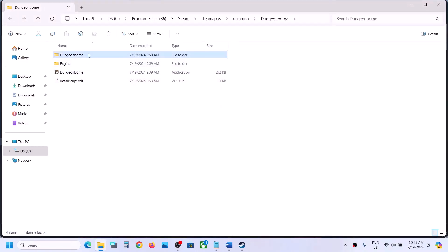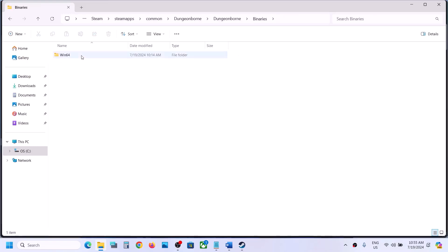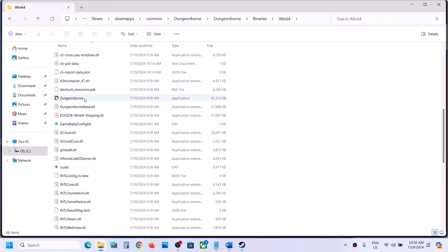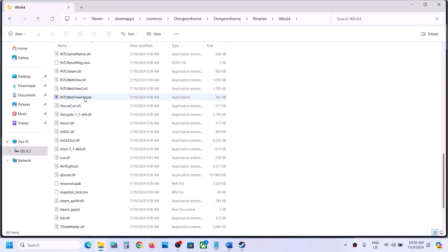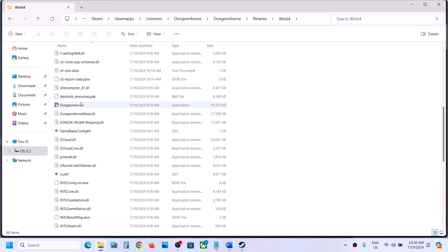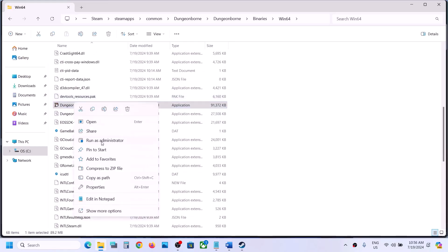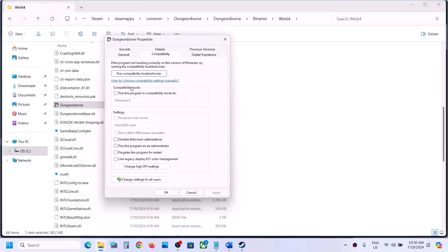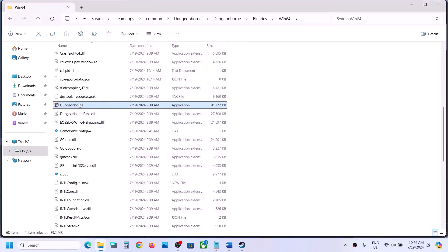Still not working, then open this folder and then open binaries win64 and then find the game exe file over here. So this is the game exe file, make a right click on the game exe file, select properties and then go to this tab and do the same thing. Put a check on run this program as an administrator, hit apply, click on ok, make a double click to launch the game from here.